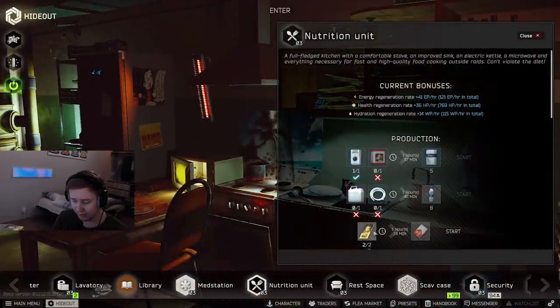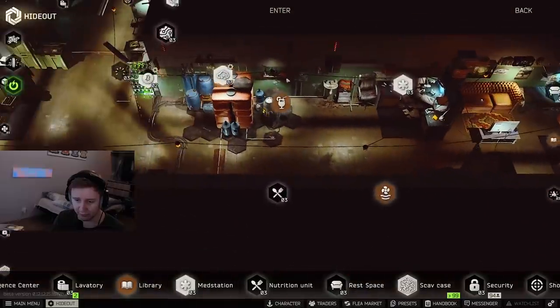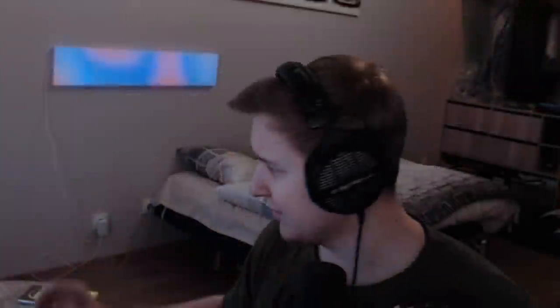You can craft sugar with Alenka, and you need exactly two of them for that. And with the help of sugar, you can get some booze. And how else am I supposed to refill my vodka supplies? Duh!